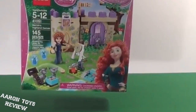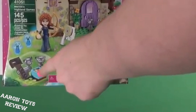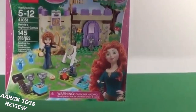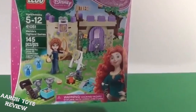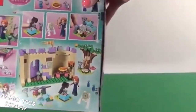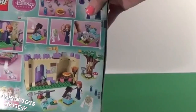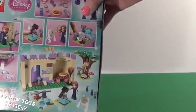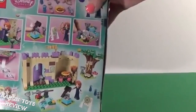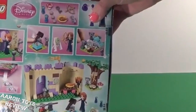Now on the box we have a bow and target as well as her castle, and if you look closely we'll see her three brothers. Does anybody remember why they turned into bears? Post down below and let me know. On the back it'll show you more in detail what we have — our little accessories that we'll be going over. Looks like a barbecue and fish. What bear does not like fish? Merida's favorite pastime is her archery, and it looks like a catapult.